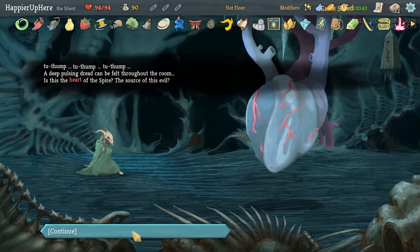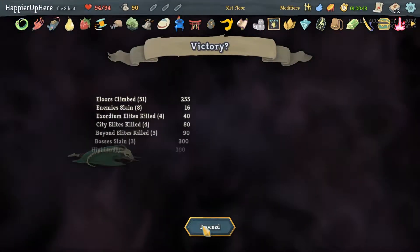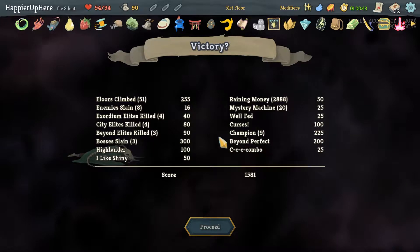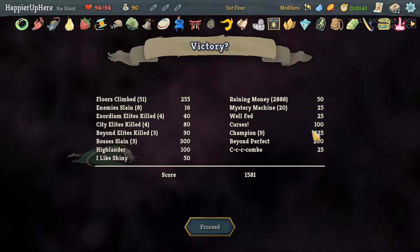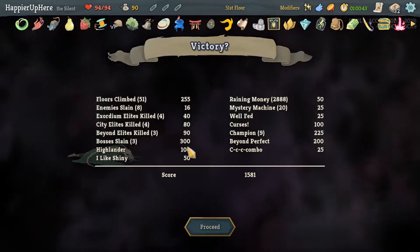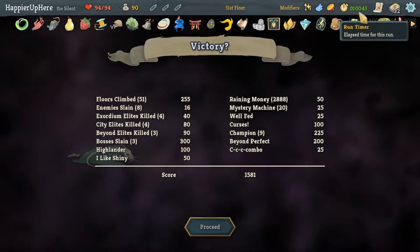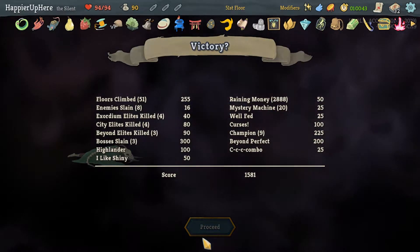I think the first floor we missed a lot of Elites. 1581 — that's actually really good, given the lack of Elites we had. We only had 11 Elites, which is somewhat rare for having the Flight Modifier. But we perfected 9 of them, and I think the only 2 we missed were on the first floor. Got Beyond Perfect, Bad Combo, Curses, and Well-Fed. And I think Highlander was probably — the extra 100 points were very useful here. Oh, we almost had 3,000 gold! I guess Midas. We were really close — 43 seconds faster and we would have gotten an extra 25 points.